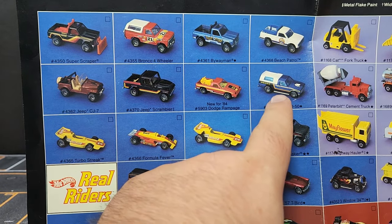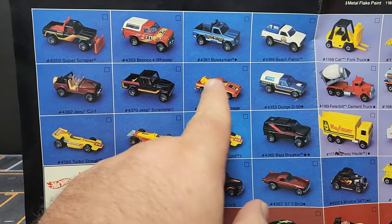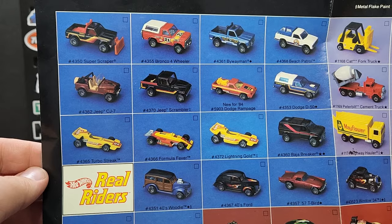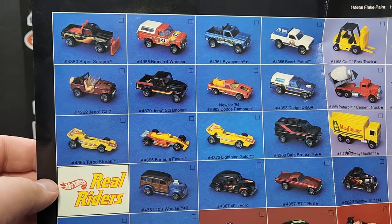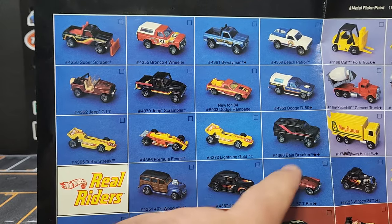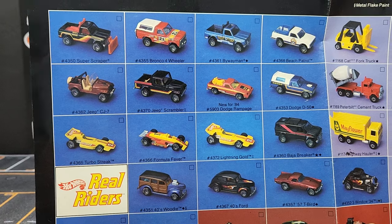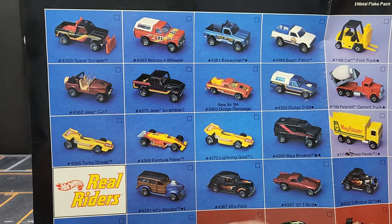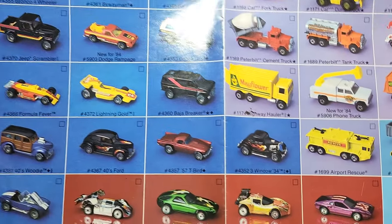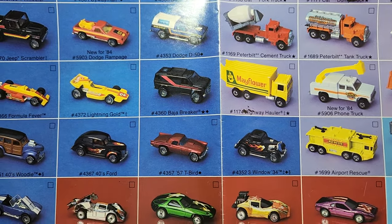The Dodge D50 is one of my favorites — I've never come across the blue one as a Real Rider. There's the Dodge Rampage, which is pretty cool. Your Jeep Scrambler, a couple of F1-style cars — Formula Fever, Turbo Streak, and Lightning Gold. There is your 18 Van, which is not actually licensed but it's 100% the 18 Van. Also the 40s Ford, 40 Woody, T-Bird.